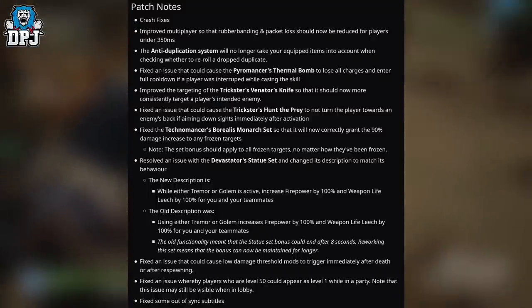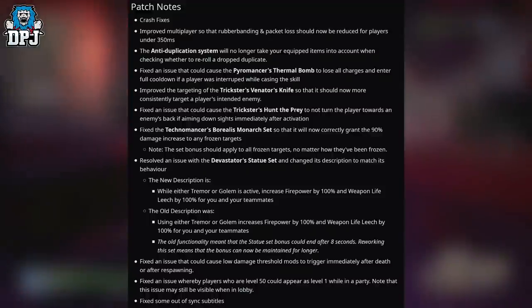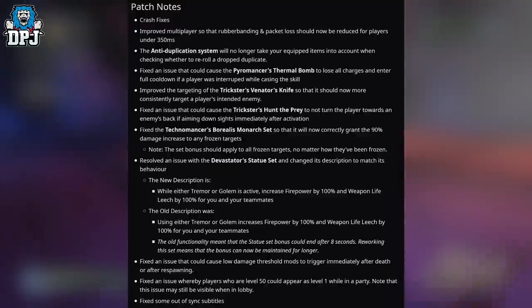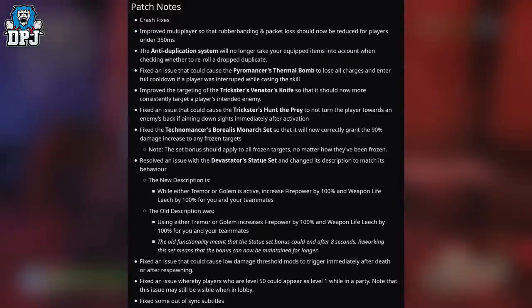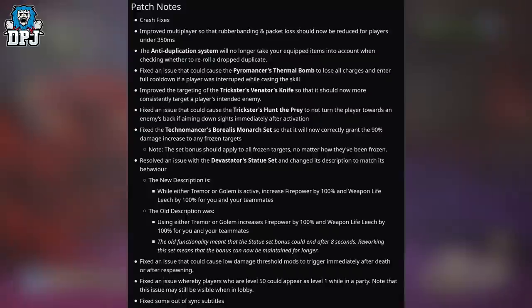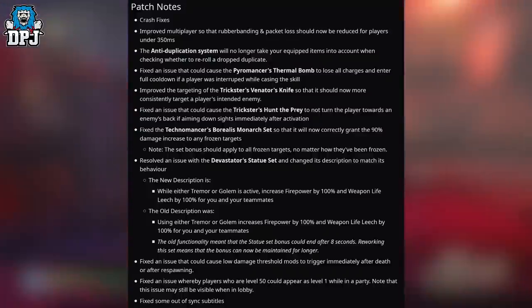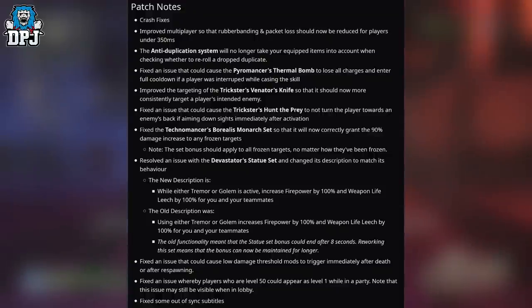Fixed an issue that could cause the Pyromancer's Thermal Bomb to lose all charges and enter a full cooldown if a player was interrupted while casting the skill. Improved the targeting of the Trickster's knives so that it should now more consistently target a player's intended enemy.